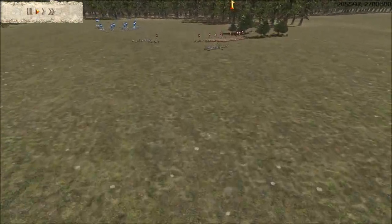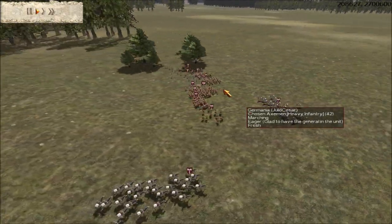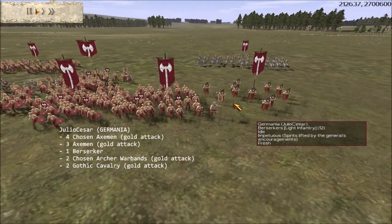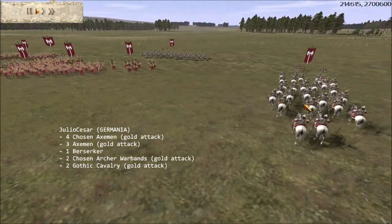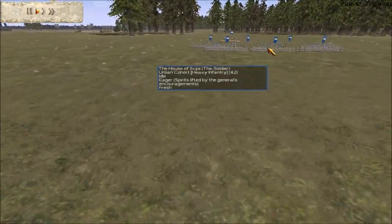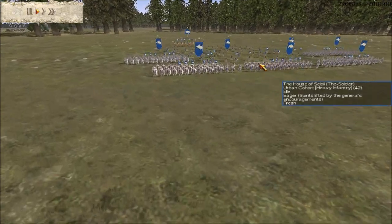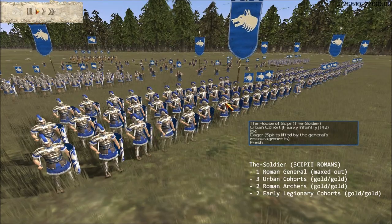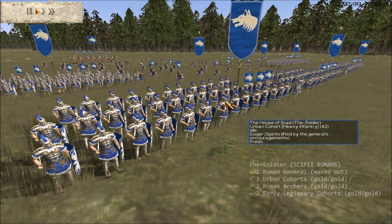Here we have Germania and the Scipii — they're about to fight. Germania is commanded by Julio Cesar; a lot of axes, some berserkers. Here's the Scipii army of the soldier — pretty lean looking army. It's going to be easy to outflank it though.